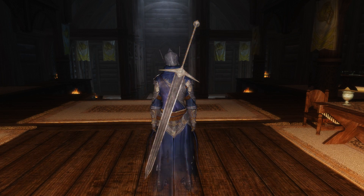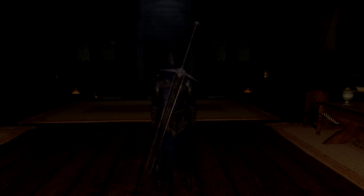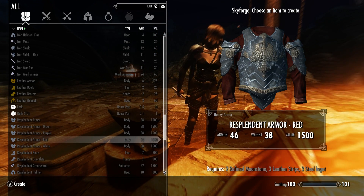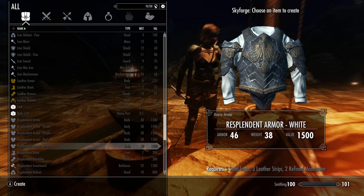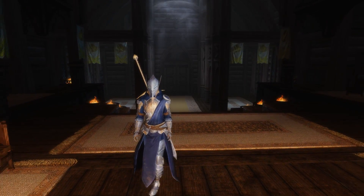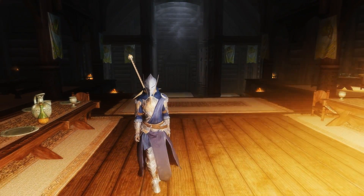The Greatsword also comes in two variations to match the armor. All of the armor variants have to be crafted with the Ebony perk and some of them are only available at the Skyforge in Whiterun. The armor also makes use of HDT physics for the skirt.